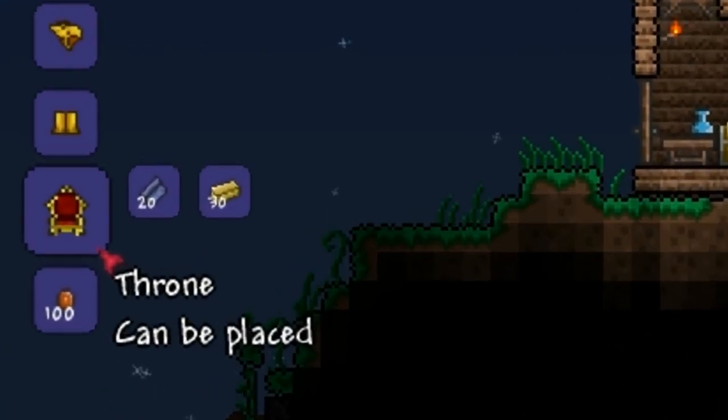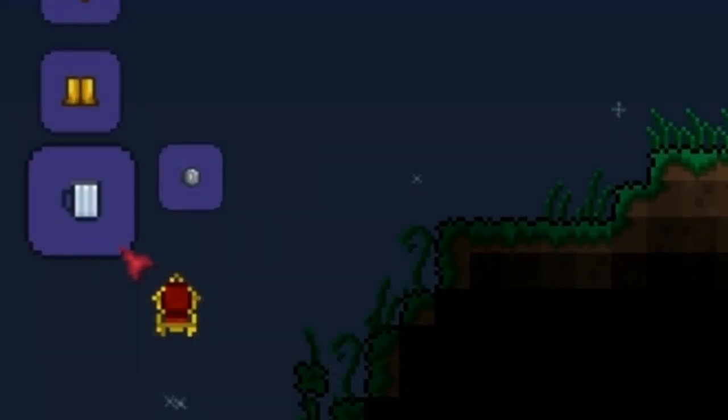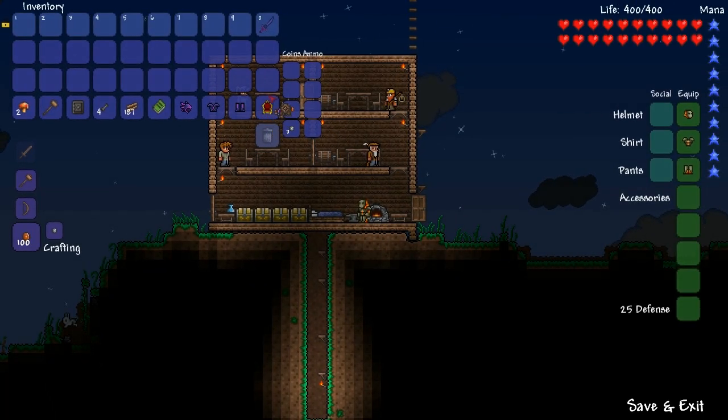Hey guys, this video will cover the throne in Terraria. The throne is a cosmetic item that is crafted with 30 gold bars and 20 silk. 200 cobwebs is required to make the silk, and 120 gold ore is needed.